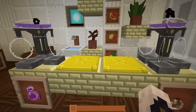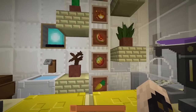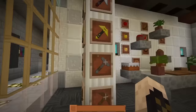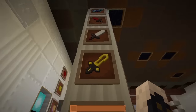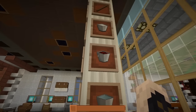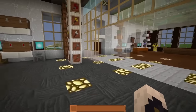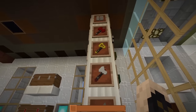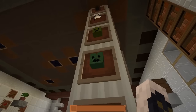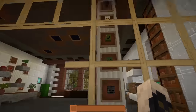Got the brewing stand — it doesn't seem to be any modification, just text to the UI. We have some items, maybe not quite done, but that's okay since it isn't 100% complete. We do have some custom tools, really cool looking — I like the red swords. We have completely different buckets; I've never seen buckets that are square like this. Got different hoes — maybe the diamond hoe and diamond shovel still need to be done.